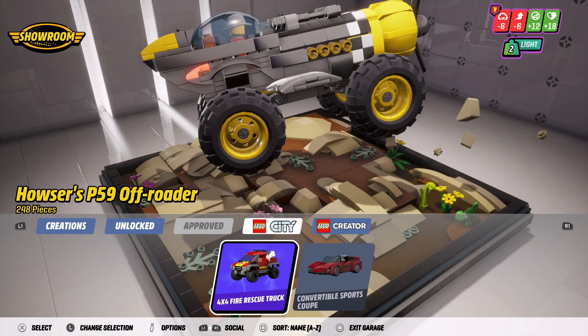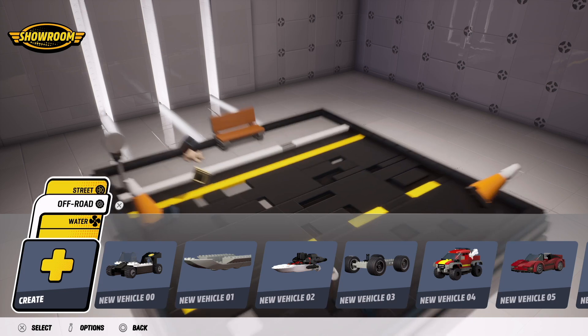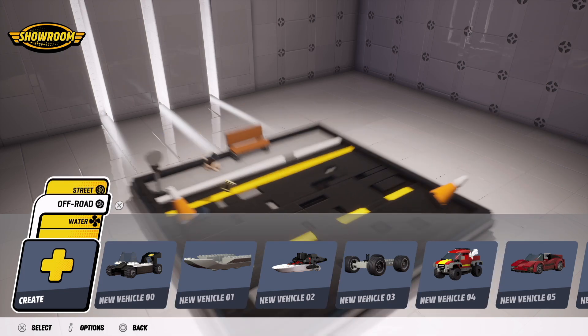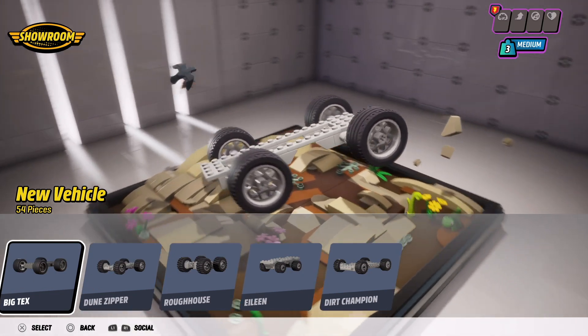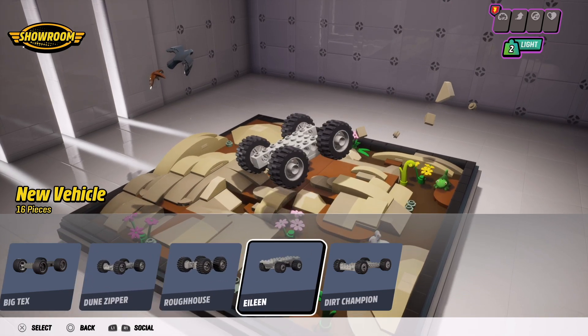So far I've won a few things and you can edit everything that you want, and that's the good thing about this game. To build a new vehicle you just have to click the create button and choose if you want street, off-road or a boat. In this case we want to build an off-road 4x4.